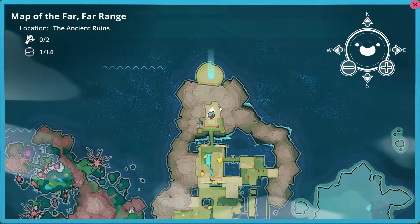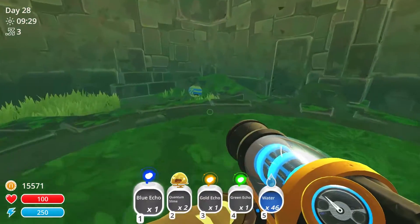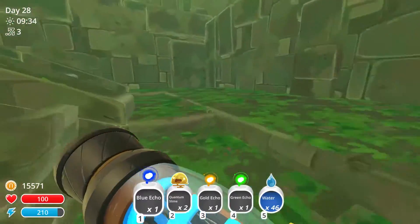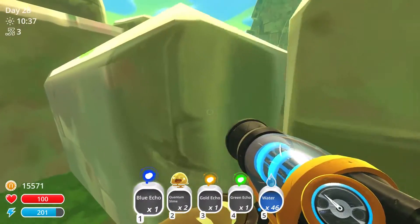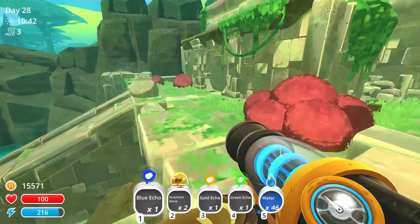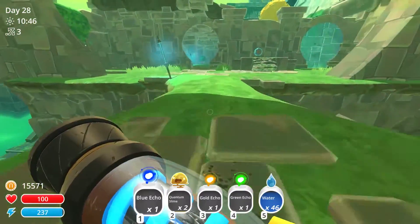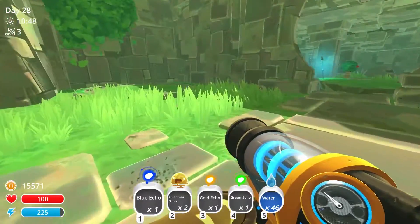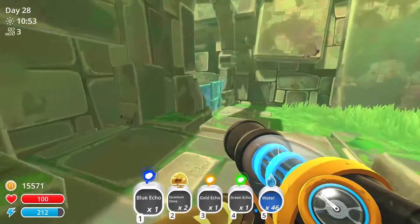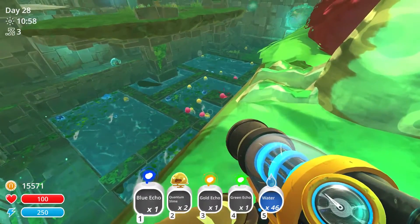It looks like there are some different pathways that we could take that might lead us into some of those other buildings too. So why don't we give that a try before we go back to our extractors and see if we have any new ingredients? For that matter, we do kind of have our pockets full right now, don't we? We might have to take a little trip back to the ranch first so that we can actually vacuum all of these resources up.